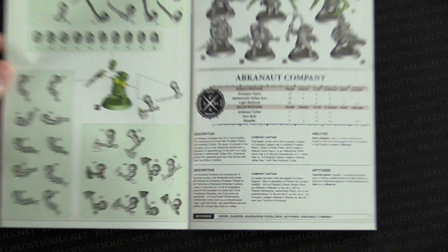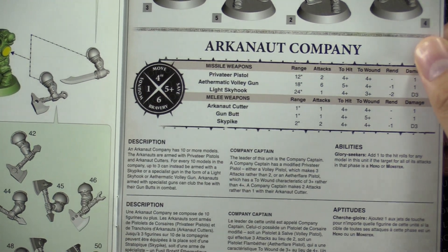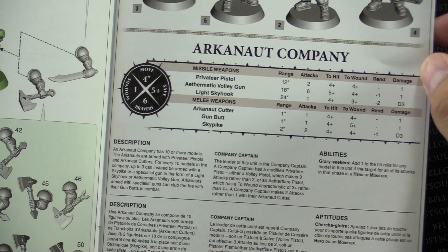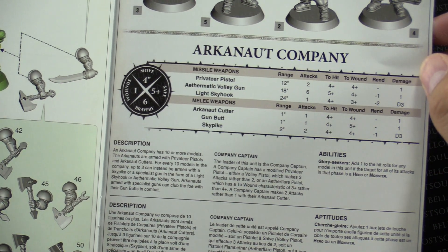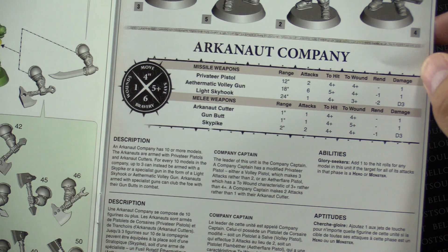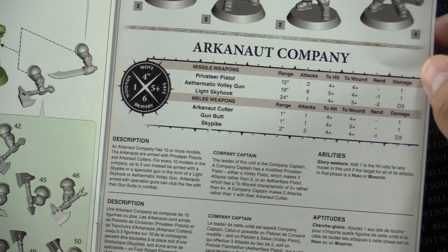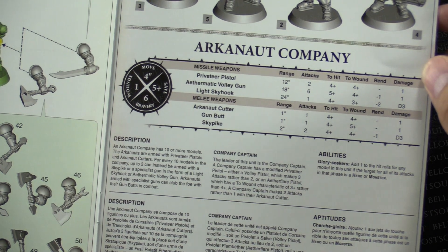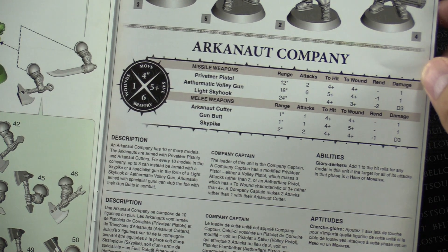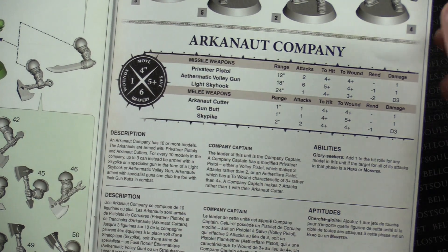Let's take a look at the rules. We've got the privateer pistols, which is your generic blaster. The aethermantic volley gun and light skyhook are all missile weapons. You can see there are different ranges and attacks. The melee weapons are the arkanaut cutter, gun butt, and sky pike. The cutters — whether you go with an axe or a sword — doesn't look like it has any effect on your melee attacks. They all have one attack with 4+ to hit. The gun butt is if you're using the aethermantic volley gun. The sky pike has some extra attacks and damage. Pretty cool.